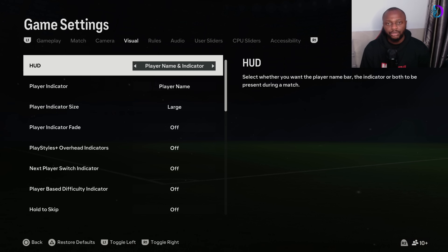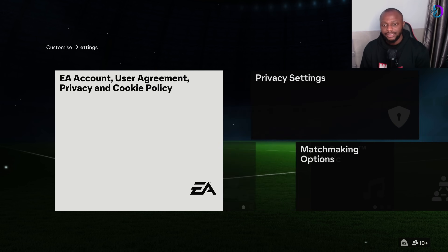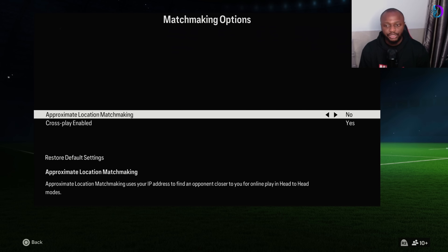The next tip is to optimize our matchmaking settings. Go back and come to the online settings, where you'll see matchmaking options. If you are in a location where there are a lot of players online, you should turn on approximate location matchmaking. This means you'll be matched with people within the same vicinity, so your input data doesn't have to travel over long distances on the server, giving you a much better response. If you're in a location without many players, you can leave it off to get a larger pool of players.